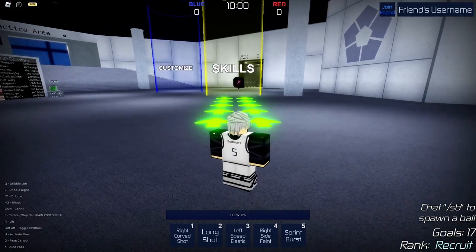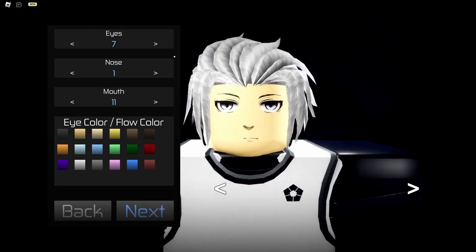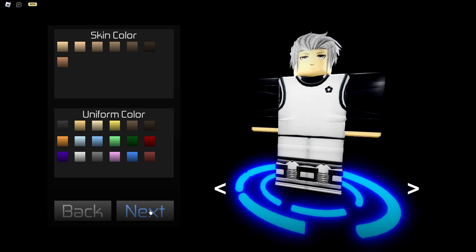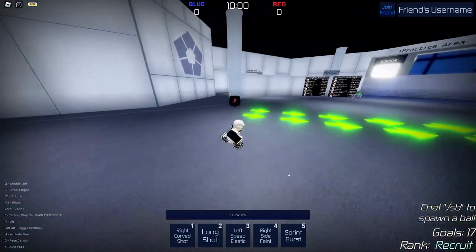This is what it looks like once you're done customizing your character. When you first load in and press that start button, it will take you here, and this is where you customize your character. My hairstyle is 66, I just use no facial hair — I don't think there is facial hair. My hair color is white, and then I use 7 eyes, 1 nose, 11 mouth, with white eyes, with obviously a white uniform, and just the default skin color. I don't have the customized shoe thing because it's white anyways, but this is 100 Robux if you want to get into that. There's also a bunch of flows — I'll put a picture on screen for the prices and what flow it is. Once you're done with that, that's all there is for customizing.